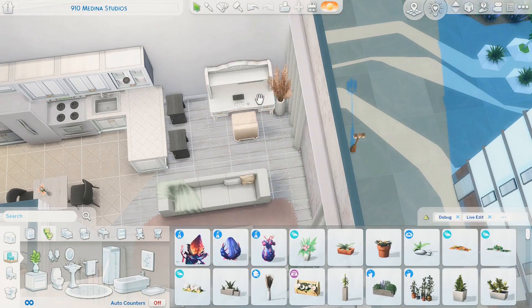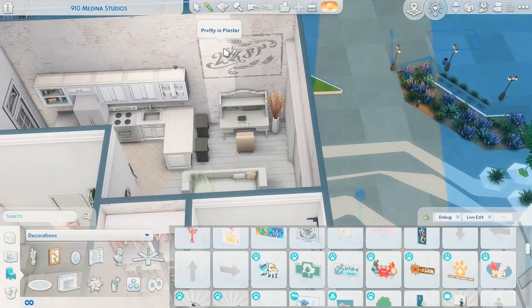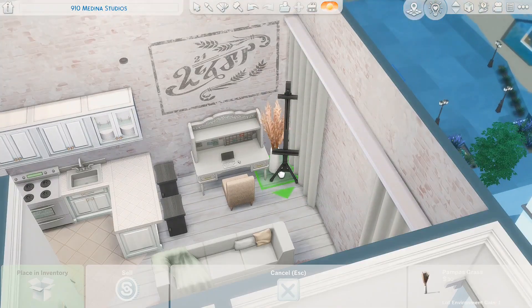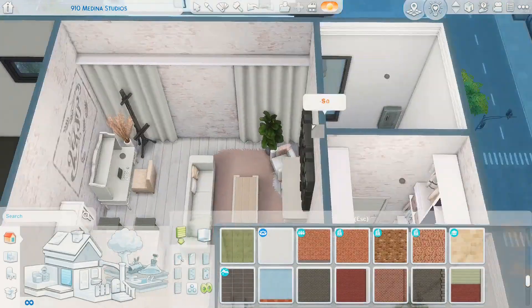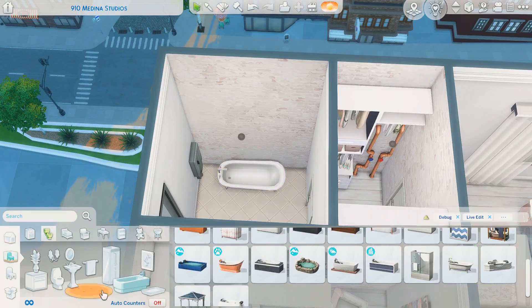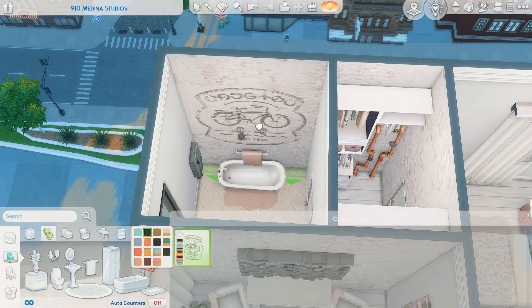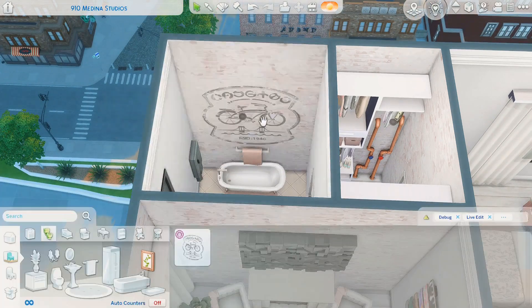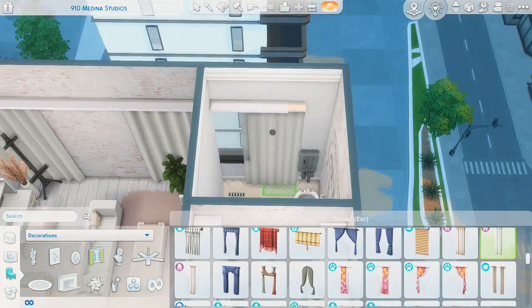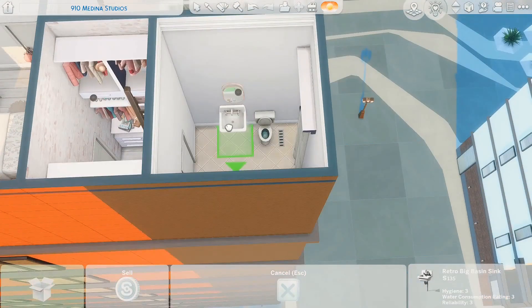Feel free to switch it up if you download this build — it is on the gallery, just search the hashtag 'olichiasims' and you should be able to find it. I added a little desk space behind the living area with an easel — probably the only black easel in the game, the one from the University pack. It turns out most easels are dark brown, cream, or white; I don't know why there's such bad selection for black easels. Anyway, this is just the washroom, and then we're pretty much done.